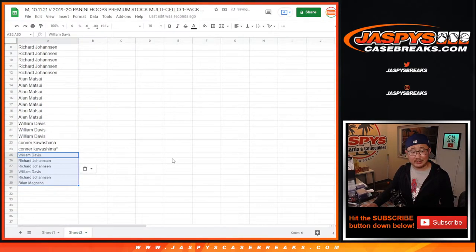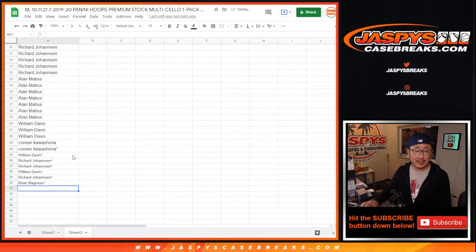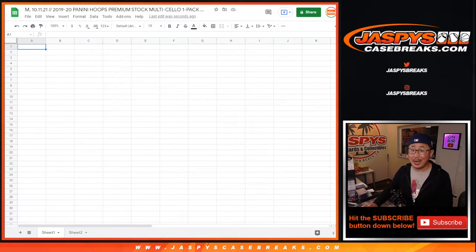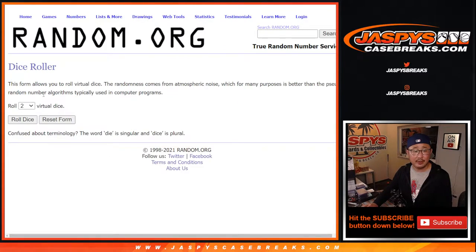That means slightly better odds for the draft pick spots and possibly tonight's promo. Let's gather everybody's names again, and now let's do the break itself. All 30 NBA teams are in, all of your names are right there.